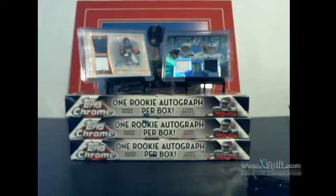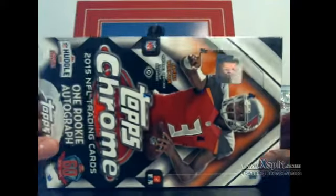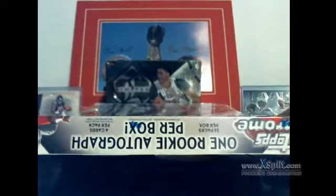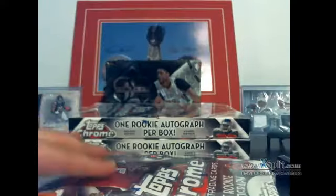Welcome to our Topps Chrome three-box break, 2015 football. We're looking for three autos total, and we got our hitlist cards up there on top for the people who go hitlist that don't get an auto. There'll be a random at the end of the break for those two cards — the Rivers dual relic and Kadeem Carey patch auto. Let's get our chrome going. Thanks everyone for joining. Box one has 24 packs, four cards per pack, and one rookie autograph per box.